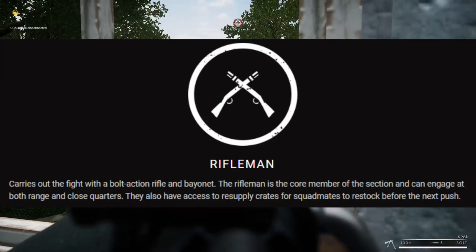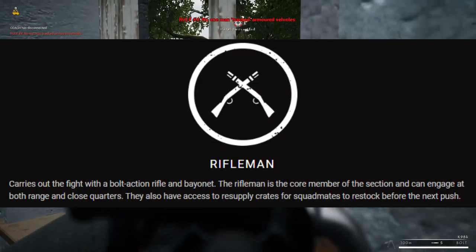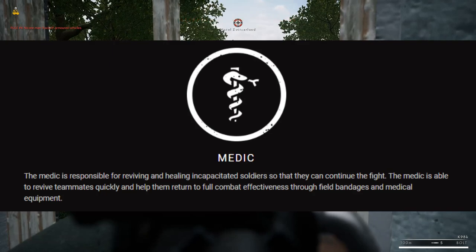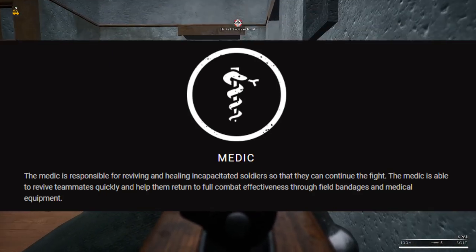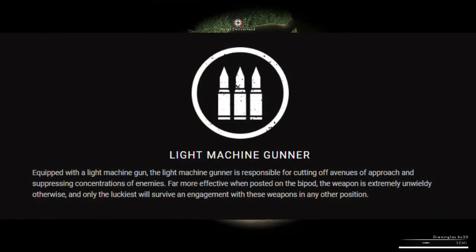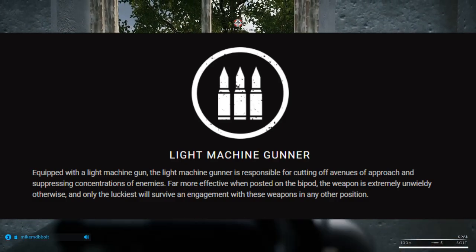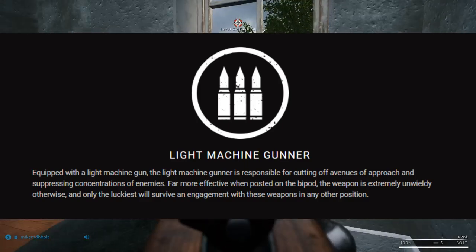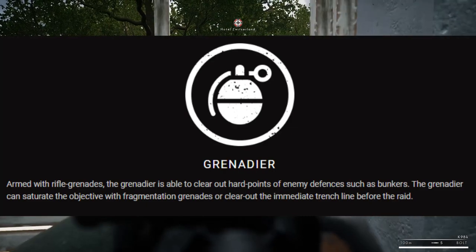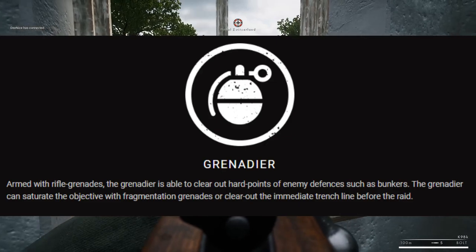Riflemen will carry out the majority of the fighting. Equipped with a bolt-action rifle, the rifleman will carry extra ammo for his squad members. Medics will be able to pull you back from the edge of oblivion and will likely serve as the only way to keep your teammates in full combat effectiveness. Light machine gunners will keep the enemy's heads down with sustained automatic fire — they'll most likely have to keep their weapons propped up on their bipod to remain effective, which means a great way to counter them will be to flank them. The grenadier will be a force to be reckoned with when he makes it up to the enemy bunkers. Armed with rifle-launched grenades, they'll be devastating to groups of soldiers huddled together in the trenches.